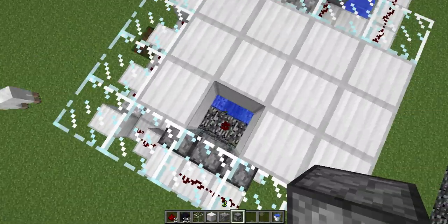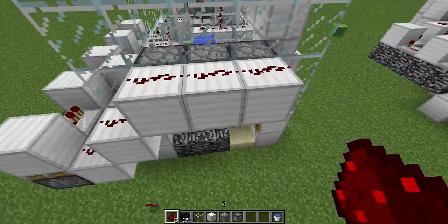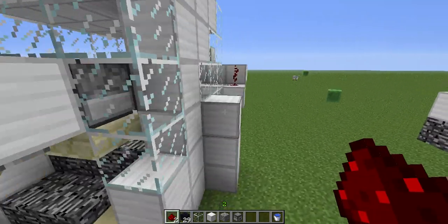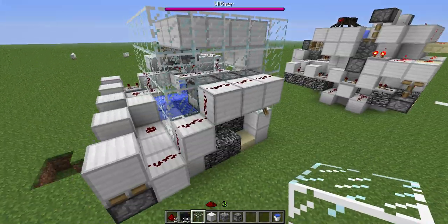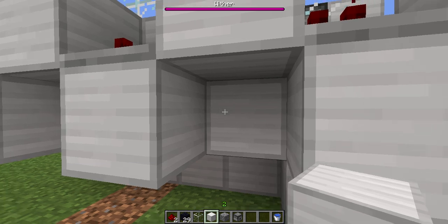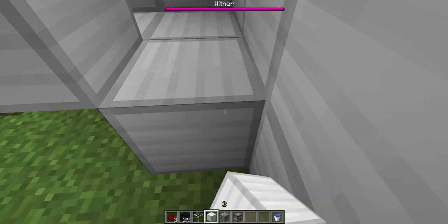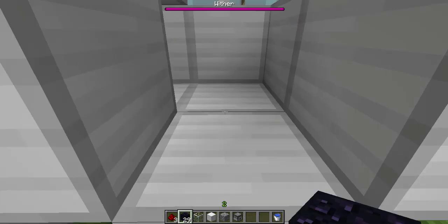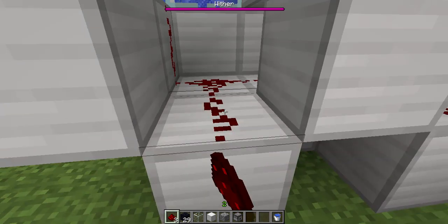We're done in here, then we go out and we make sure we have redstone along here. Then we have to fix the pulse lengthener, and that's pretty easy — you break out these blocks here, place them in a pattern just like this, and there you go, it's done.